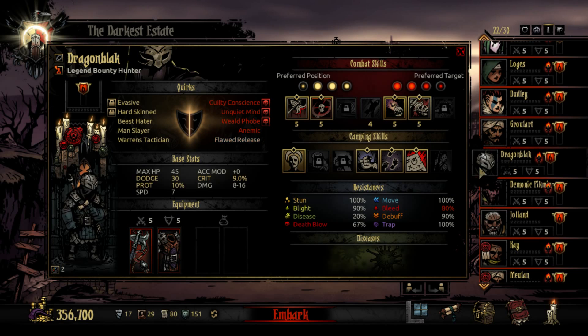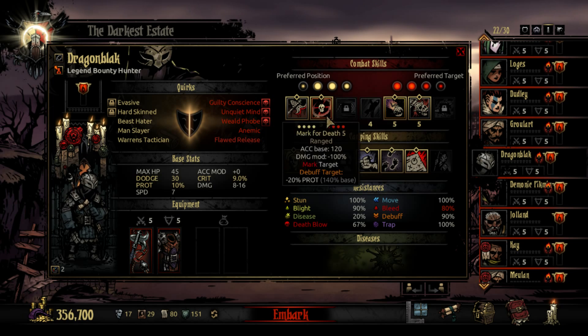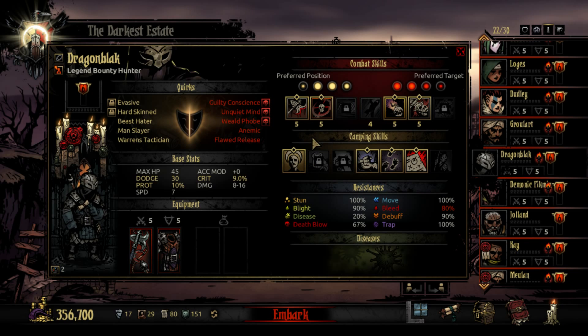Moving down, we come to the Bounty Hunter, which surprisingly during my Let's Play very few people actually wanted to see. The Bounty Hunter is a really great class — he's very versatile, he can stun as well as move enemies back and forth, and he gains additional damage for attacking marked targets as well as stunned targets. Because of this, he pairs really well with just about any party. If you have a mark-based party along with the Arbalest and the Occultist, the Bounty Hunter can just do peak damage.